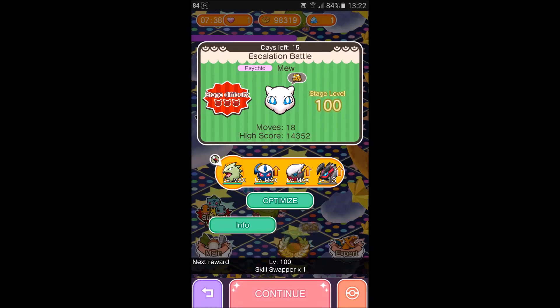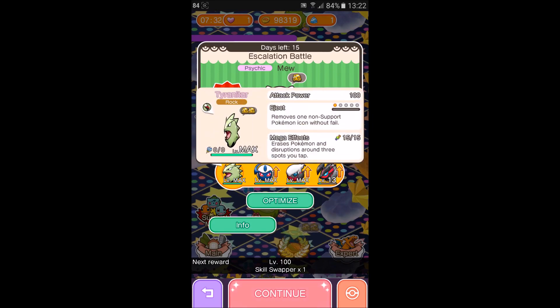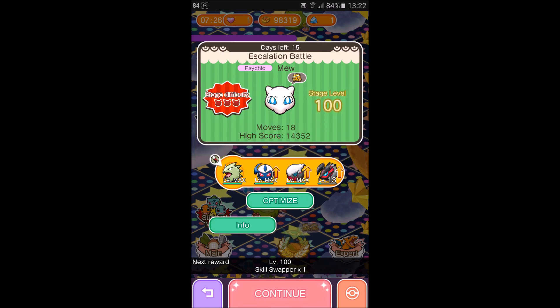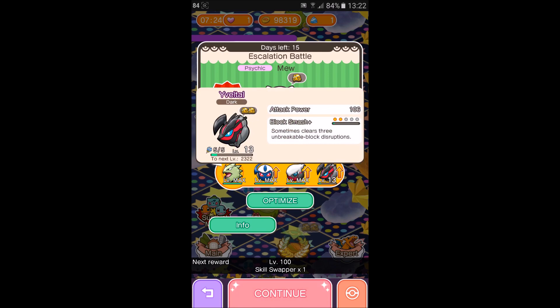Hi everyone, today we're going to be attempting stage level 100 Artemis. We're going to be using Tyranitar Mega, Absol at skill level 3, Darkrai at skill level 4, and Ebitol for the Block Smash Plus.